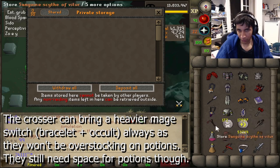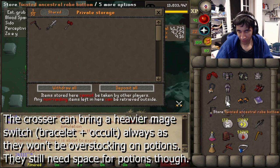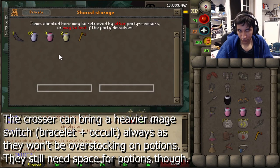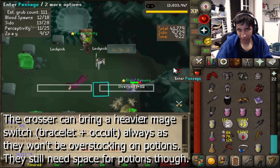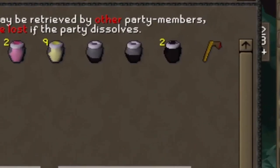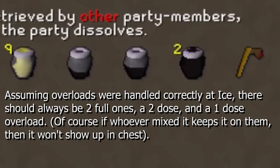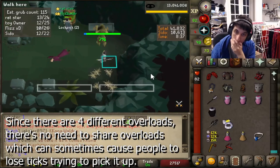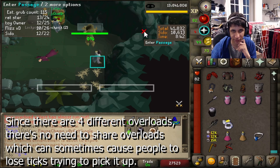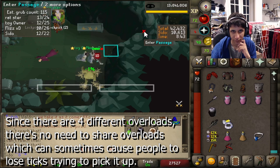The Crosser doesn't really need to bank as many items since they don't overstock. They do, however, need some space for extra pots, but this means they can afford to bring a slightly heavier mage switch like an Occult and Bracelet. Also, if overloads were handled correctly at Ice — assuming you only get one overload and the gopah pots at Vanguards — there should be two full overloads, a one-dose and a two-dose. So everyone on the team should have their own overload without having to drop them and lose ticks.